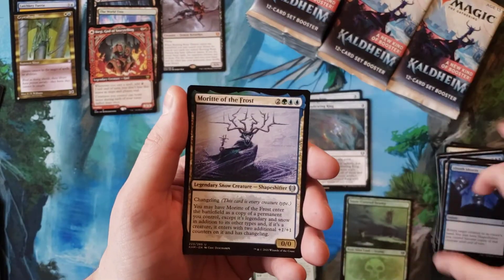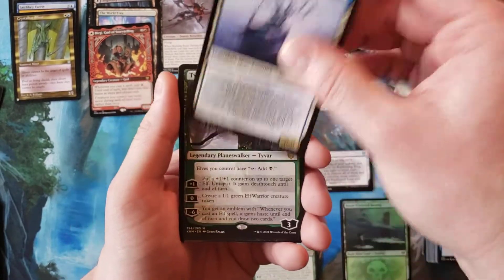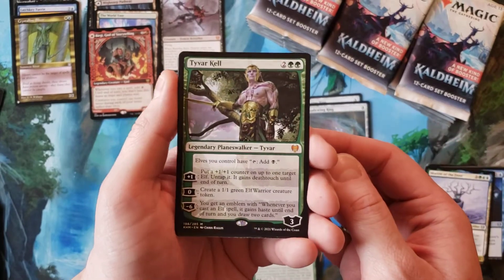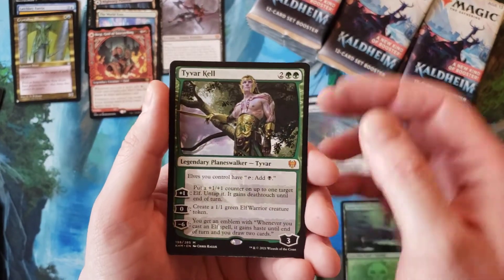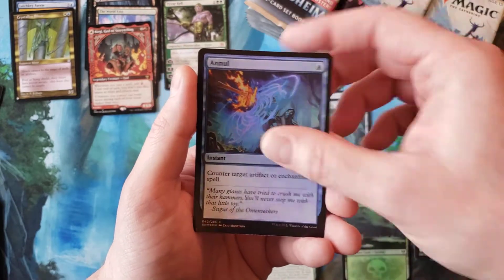I am on the lookout for a couple of particular uncommons. Not trying to necessarily — oh hey, Tyvar Kell! Our first one of those that I've pulled, so that is going to be our second mythic here. Nothing, Annul, and nothing.